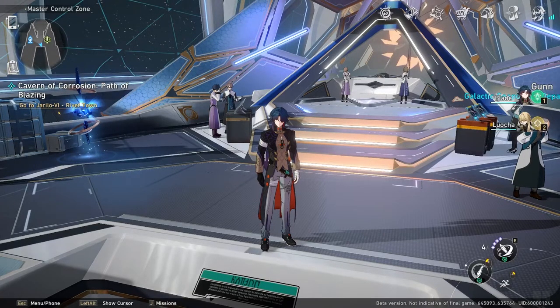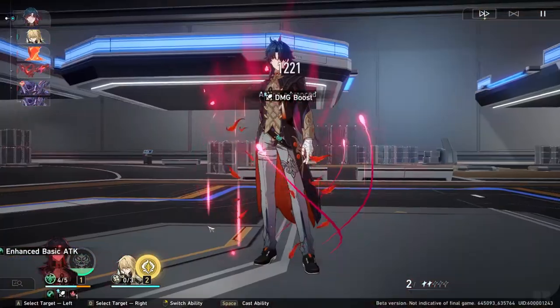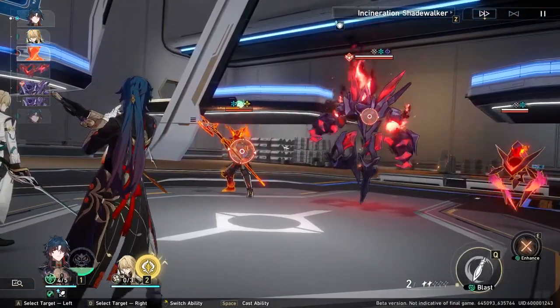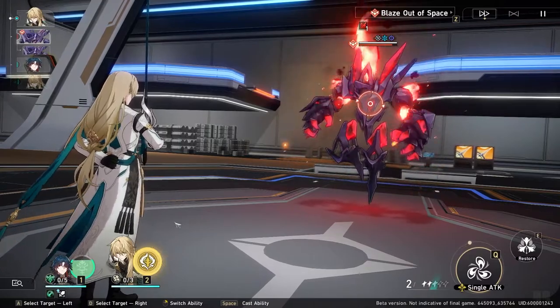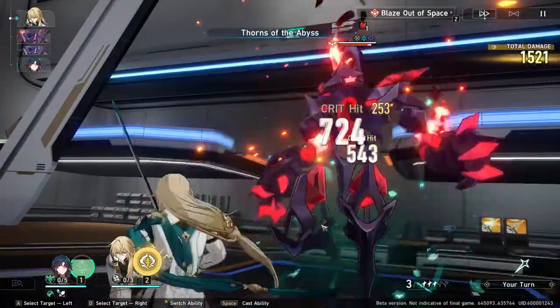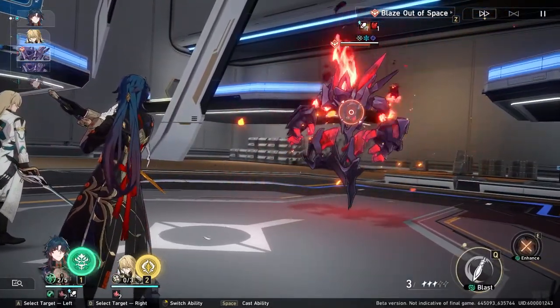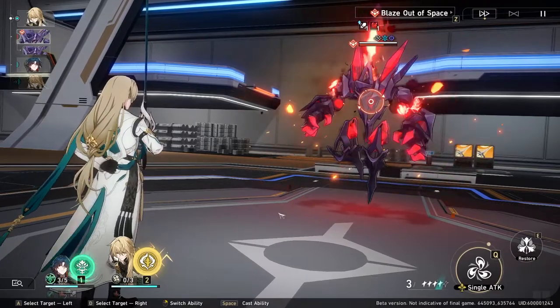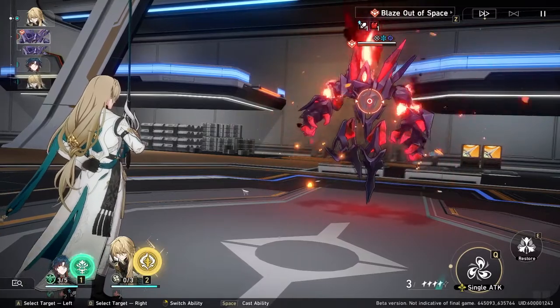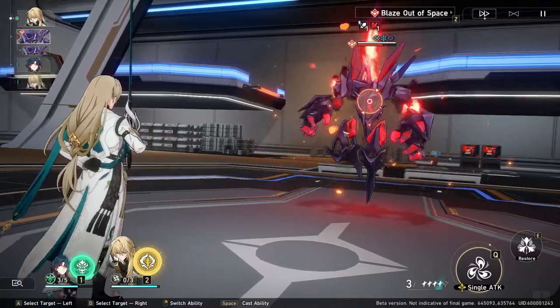That's it for Blade's kit. Right after this will be some commentary of me talking over his skills as I use them, as well as pairing him with Luoka and why they work so well together. So I use Blade's skill to enhance — we pay HP to cast that, it advances our action and we can immediately attack. Then we hit 5 out of 5 stacks and he follow-up attacks as well. There isn't any text I can see for his enhanced attack ability, so I don't know if his enhanced attack gives him a stack, or if he's being hurt when he attacks his enemy.